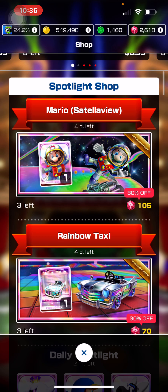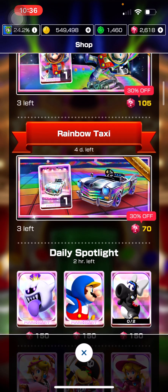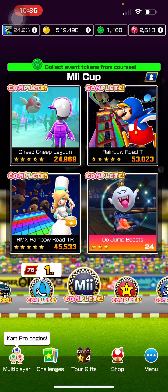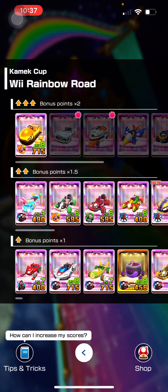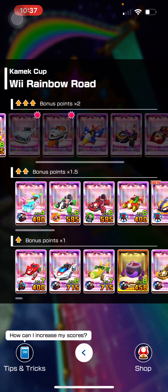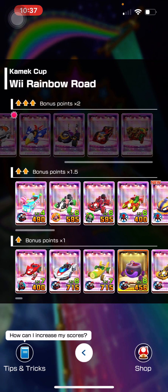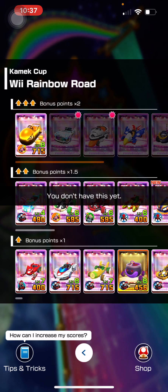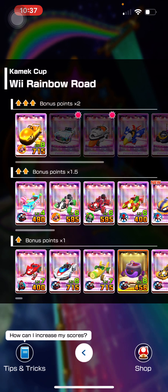As far as the Rainbow Taxi, it's a really nice looking cart, but I don't think it's a must-buy. A lot of people already got the Swift Talon, the Lightning McQueen, the Warrior Wagon, or the Gold Bullet Bill which was in a special pipe before pipes were gone, so you'll pretty much be covered for this track.